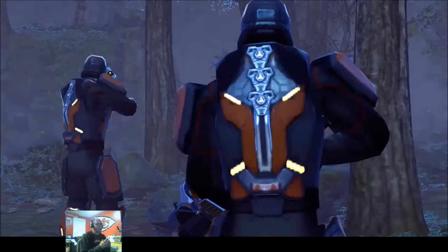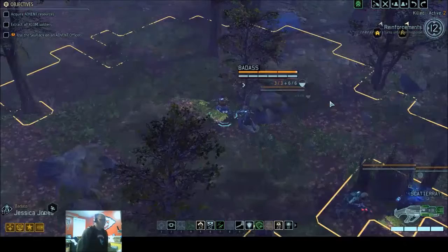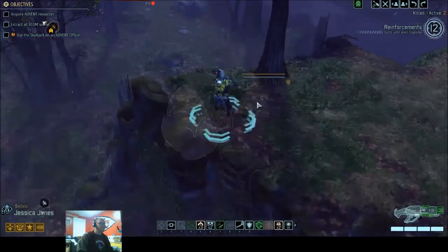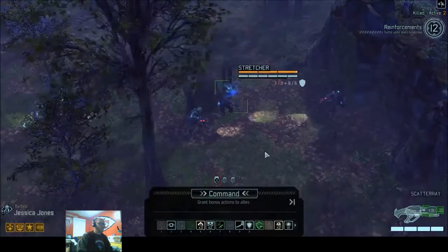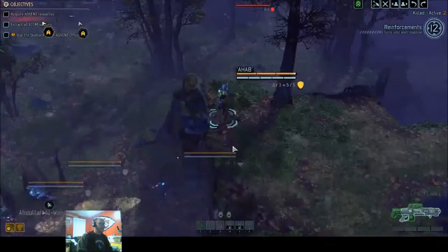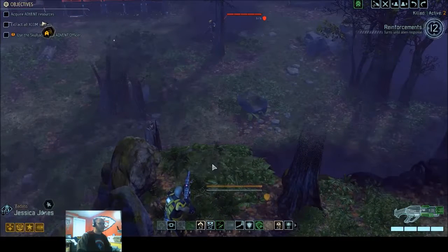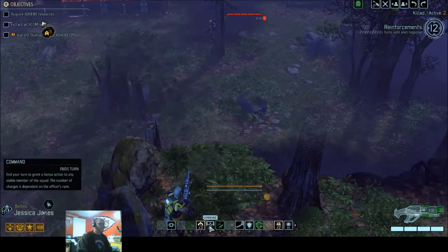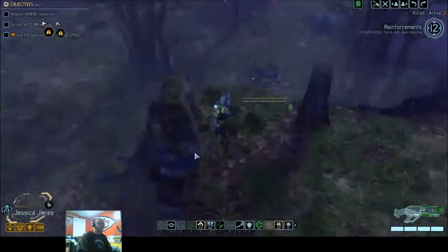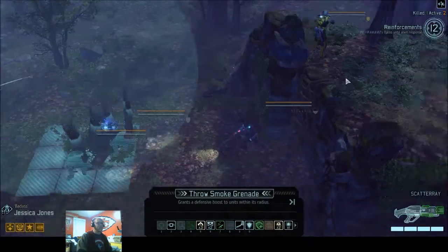Oh crap — that's not good, because I don't have anyone else active. I can't command Ahab to do anything because I'm too far away. Run and gun isn't going to help me. Oh, this is just not good. He's going to get a shot — I don't think I could... ooh, could I get a smoke all the way up here? It's flashing like I can. Can I get a smoke?